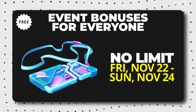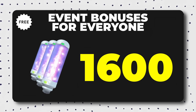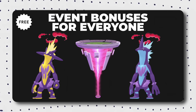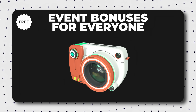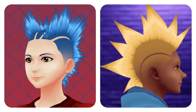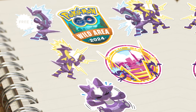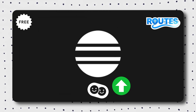Bonuses all trainers receive include no remote raid limit from Friday, November 22nd to Sunday, November 24th, a 1600 daily max particle collection limit, two-hour lure modules, a chance to catch Pokemon with a special background after winning max battles against Toxtricity or winning 4-star, 5-star, and Primal Raids, field research themed around different Pokemon habitats, and one Go Snapshot Surprise event encounter per day. For the first time ever in Pokemon Go, trainers can purchase new hairstyles for their avatar along with T-shirt Top, Crop Top, Pants, Skirt, Gloves, and Shoes. Trainers exploring routes during the event will encounter Pokemon more frequently and earn additional buddy candy.